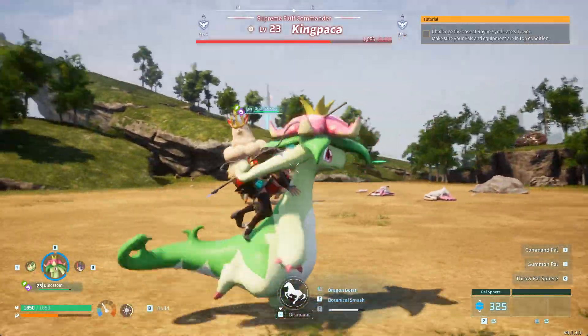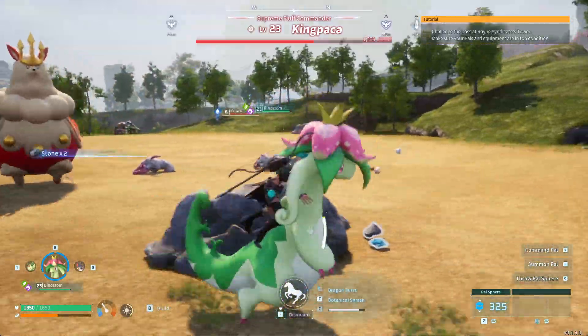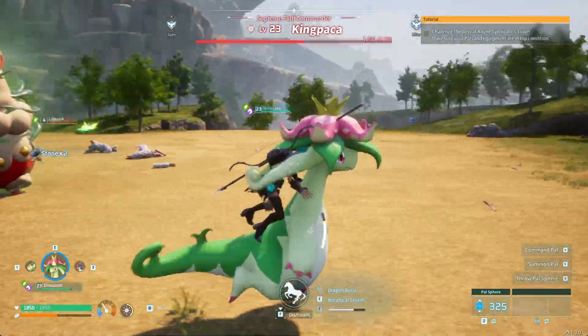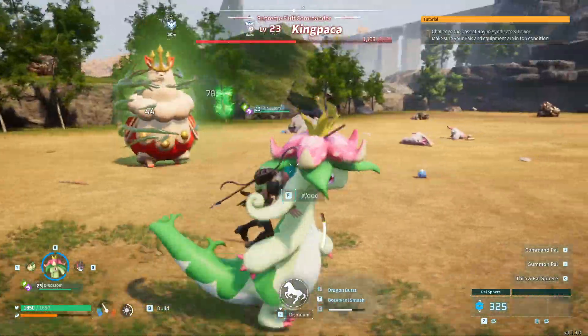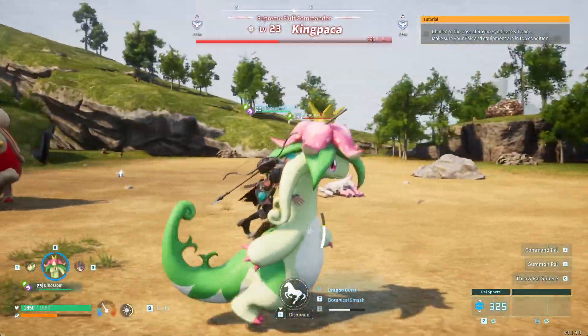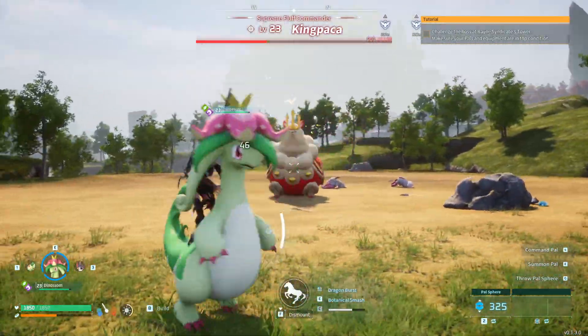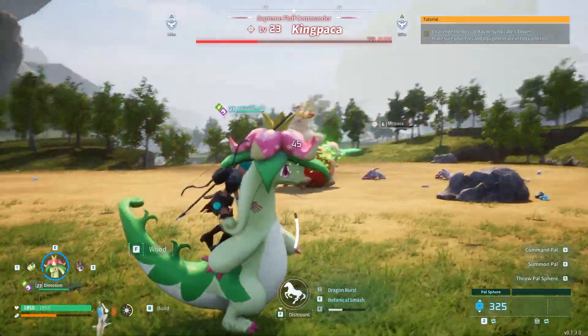He has two projectiles that you can dodge easily, and one that doesn't seem to be dodgeable but does a little damage. So the key to victory here is to constantly move. Don't let him reach you, don't let him land on top of you and crush you, and don't let him hit you with the projectiles.